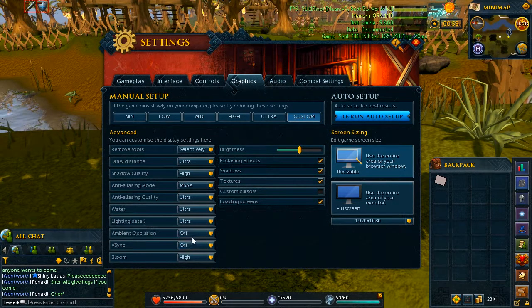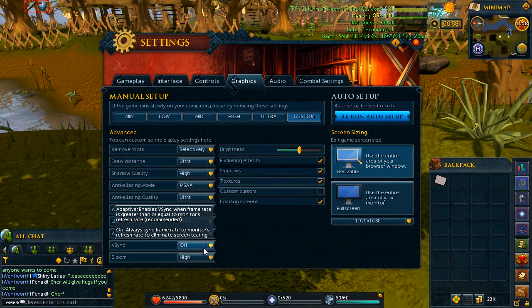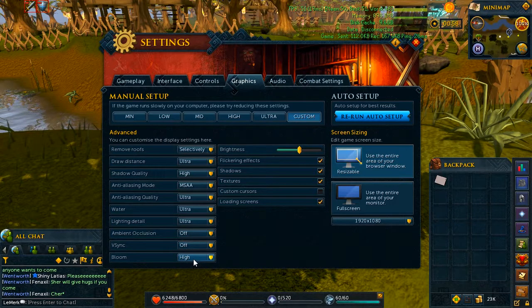I don't run VSync because it actually slows down my FPS and I have to keep a constant 60 when I'm recording, so that's off. I use high bloom — I'm a big fan of bloom, I like seeing shiny objects on screen and I really like color and vibrance, so that's why I use high bloom.